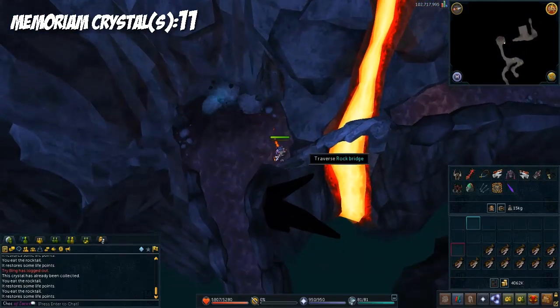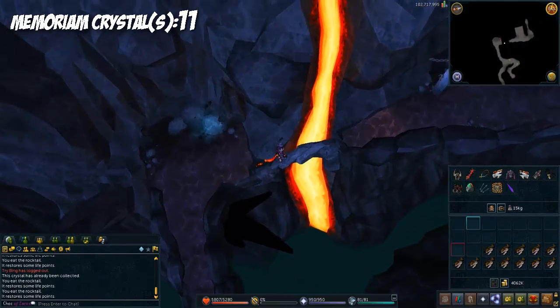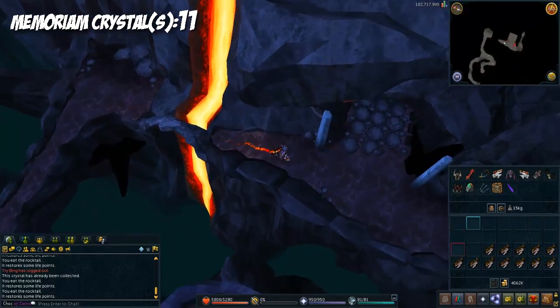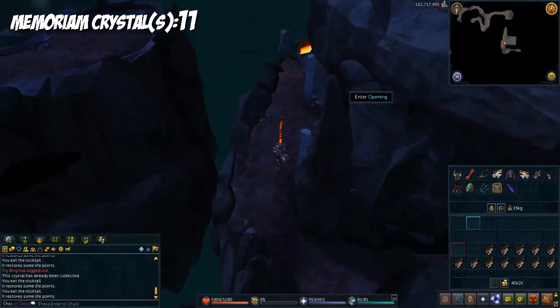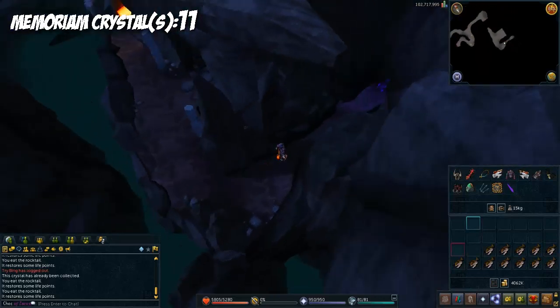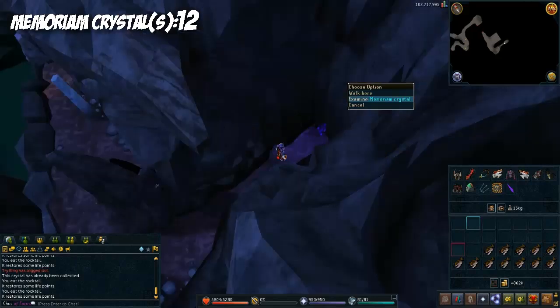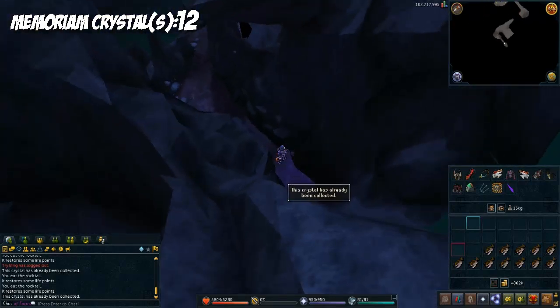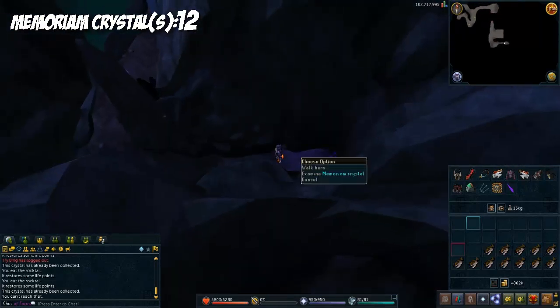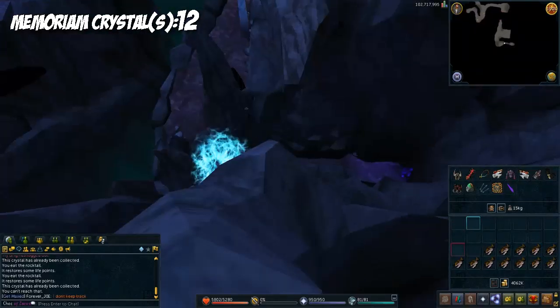Walk across this rock bridge. Don't go in the opening, just keep running south and squeeze through this crevice — this is your last crystal in the Approach. There are more honestly, but we've gotten all the dark crystals needed. Now we need four final crystals and I'll show you how to get there.